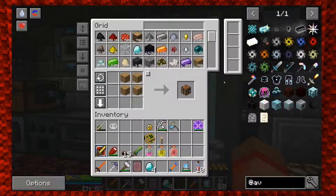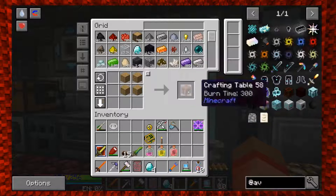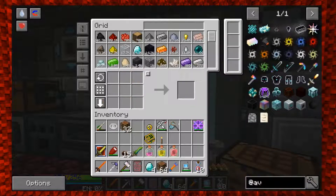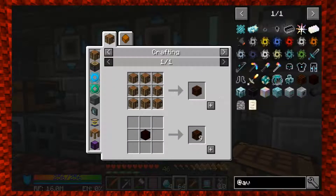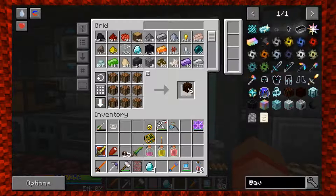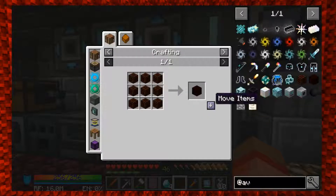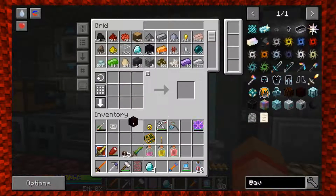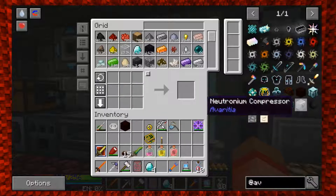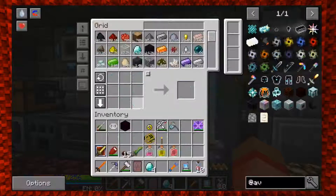There we go. We had 101 nether stars and that only made 19 of those ingots. We only need eight, but we're probably going to need them for more things. I've got the double compressed crafting table - it's in the system.